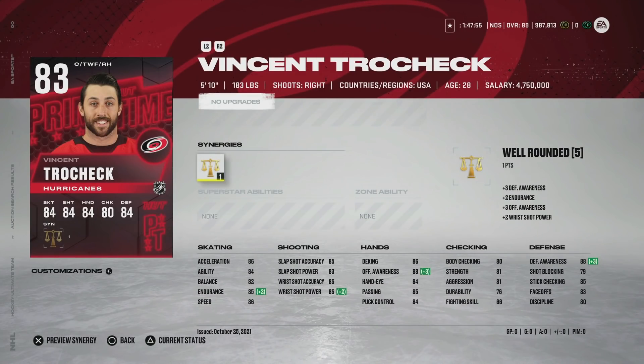Next we've got the 83 Vinny Schrocek with Well-Rounded as his synergy. At 5'10" he does have a decent face-off rating and is listed as a centerman with 86 speed and 86 acceleration — his shot's not bad either. He's a very well-rounded card but the problem is he's only 5'10" and he's not super elite in terms of quickness or shot like Ray Ferraro. I'd much rather use him on the wing. He's going for about five to six thousand coins — if that falls to around three that's not awful. He's kind of like a Sydney Crosby card: not great at anything but good at pretty much everything.